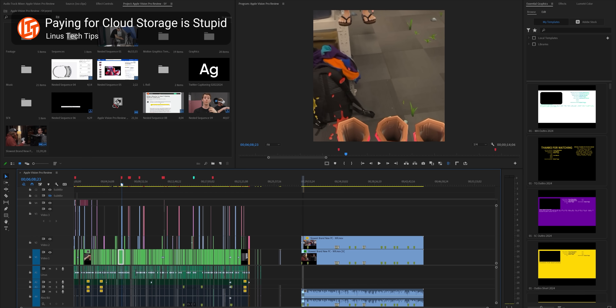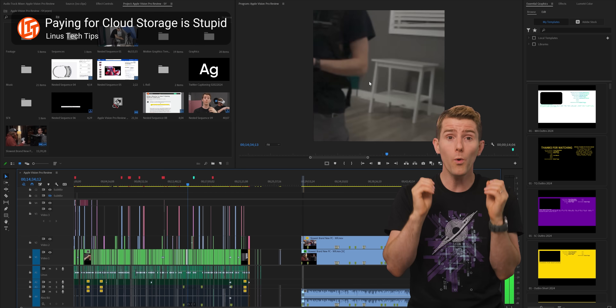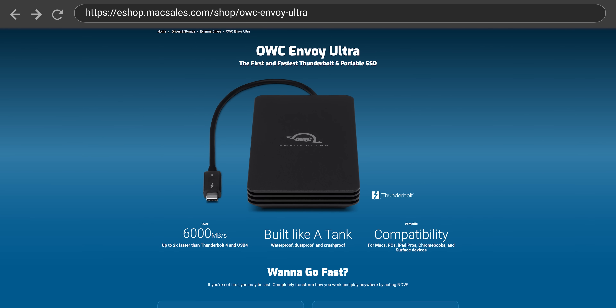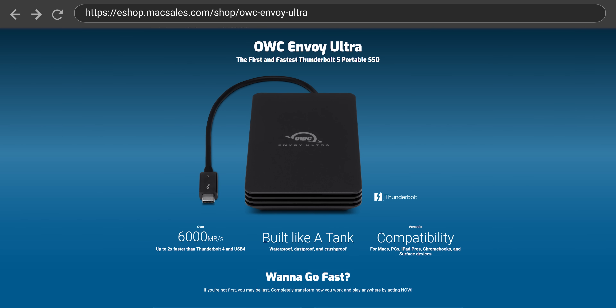However, where you can run into problems is if you're using your chipset lanes for high-speed storage. For example, if you work with large amounts of high-resolution video footage, you could overwhelm the link between the chipset and the CPU — such as by transferring footage from an external drive using the fastest versions of USB or Thunderbolt to a high-speed PCIe drive also running off the chipset. This could result in lower-than-expected speeds and slow down anything else connected to the chipset — imagine a capture card dropping frames whenever you do a file transfer.